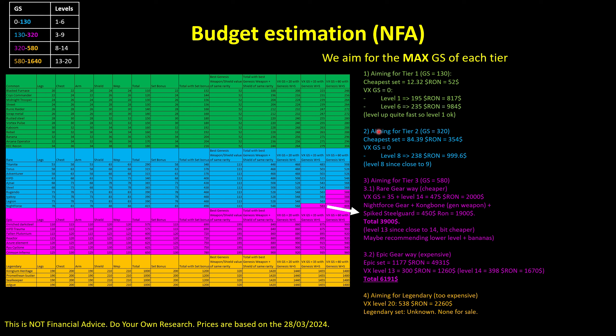If you aim for tier 2, which has a maximum of 320 gear score, the cheapest set is at $354 — about 7 times more expensive than for tier 1. If you want a level 8 VX, it would be around 238 Ronin, so roughly $1,000. Normally level 9 is needed to win all the events, but level 8 is quite close, which is why I choose level 8.